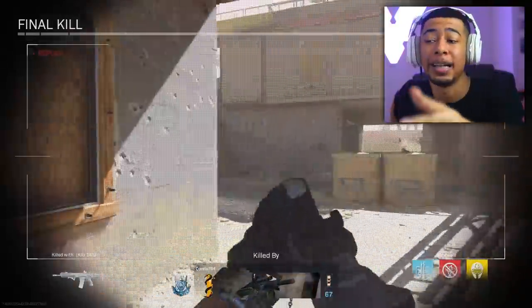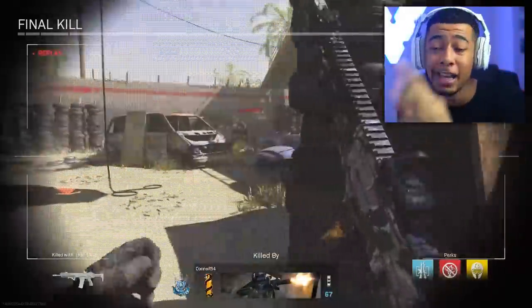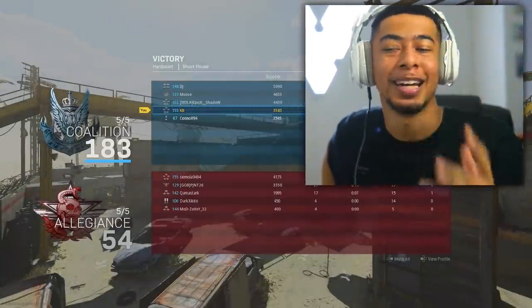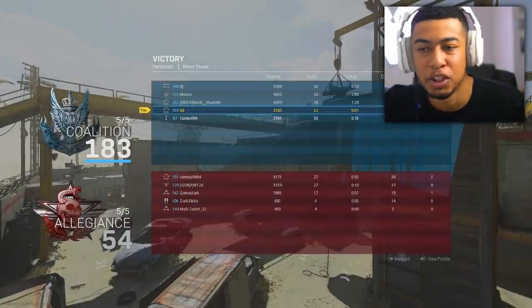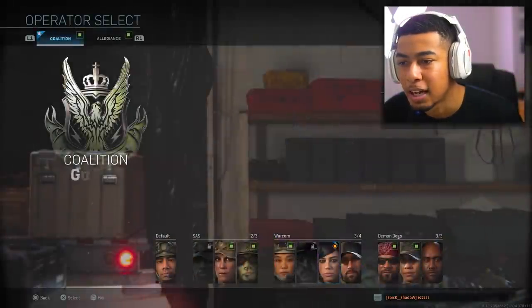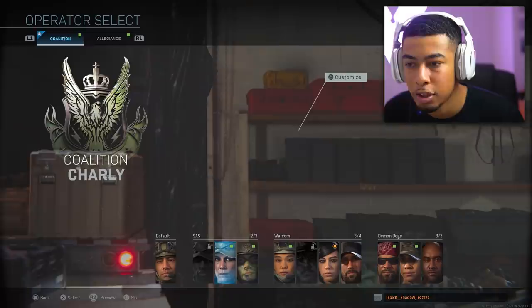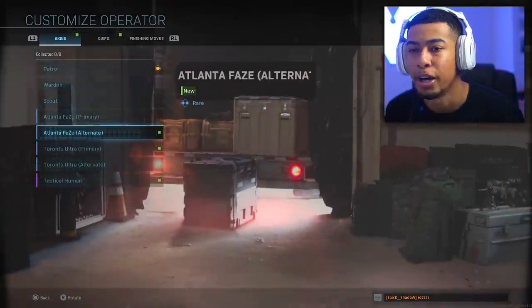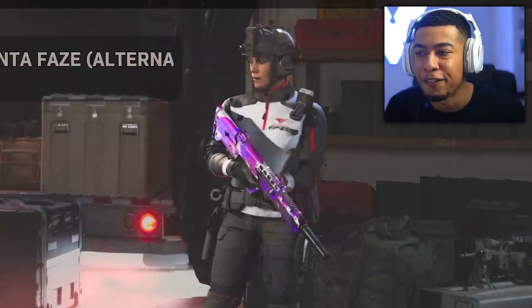A lot of the people I'm playing against right now probably have no idea about these camos — that's kind of why I'm making this video. I know a lot of people won't be looking on Twitter and stuff, so they might not know these camos are there, especially when you don't see them in the regular store. I almost forgot the outfit — apparently it can only be used with the classic hopper operator. Let's try it — yeah it works.